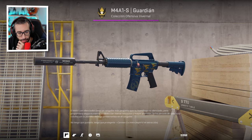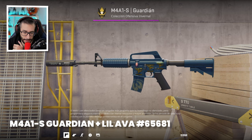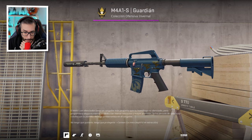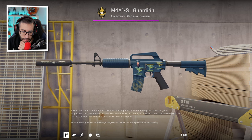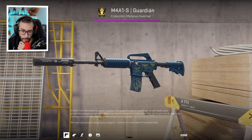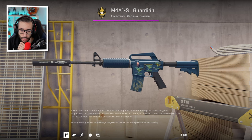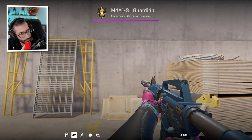Now we have the M4A1-S Guardian with the Lil Abba keychain. It looks great — the CT model keychain, I really like the vibe. The truth is it looks quite good, it integrates super well. And plus the character with those face stickers looks great. The M4 is from the Winter Offensive collection, as you know, and it's pricey — but it's beautiful.